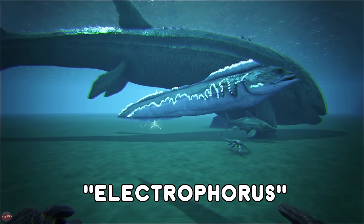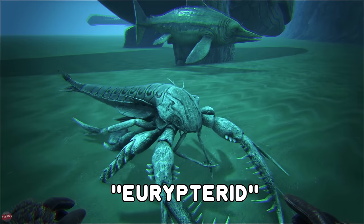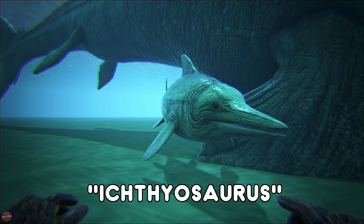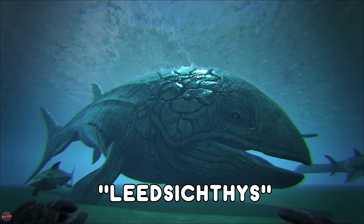Next up we have the Eurypterid, the Sea Scorpion — normally lives on the bottom of the ocean, not too much of a threat. If you do want to fight them, do be careful as they do have a toxic bite. We have the Ichthyosaurus, or the Dolphin — a very good first water tame to have. They are a passive tame, you just need to feed it some fish. They are very speedy, they don't really have much of an attack, but the speed is enough to get you away from any bad situation.